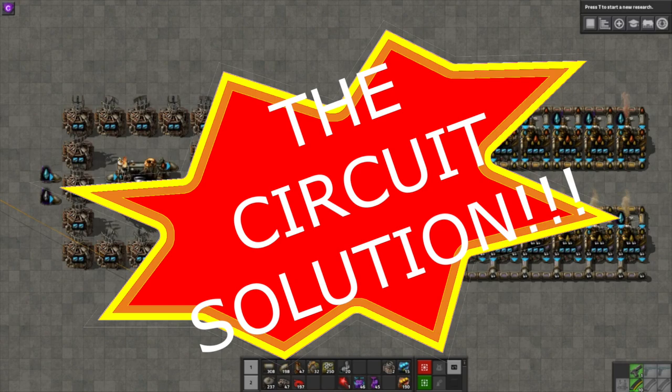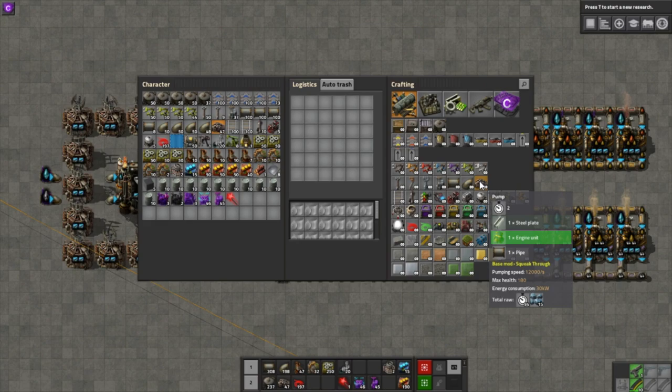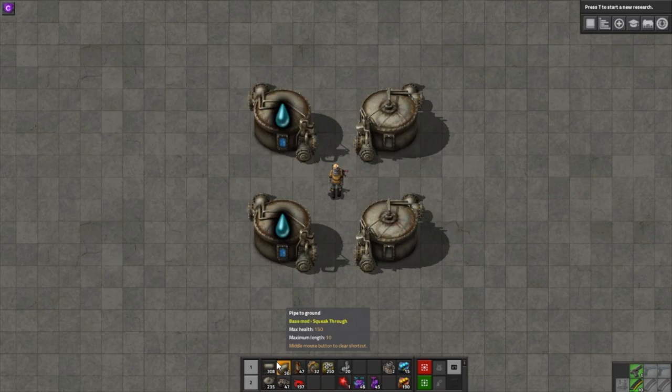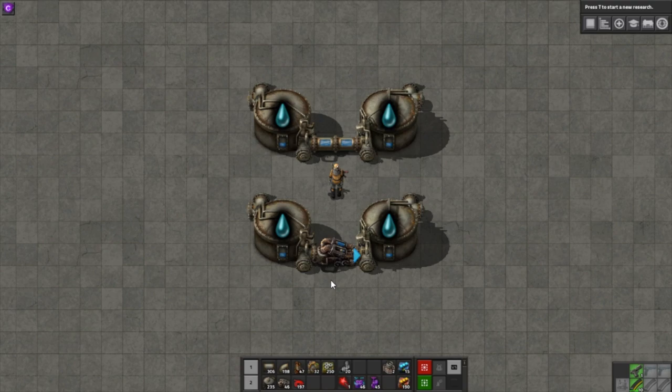An item largely undiscussed so far in this video is the pump. It's unlocked all the way back with Fluid Handling research and takes just one steel, one engine, and one pipe to craft. If you have two storage tanks or pipes near each other and connect them with pipes, the fluid flows to roughly balance the level in each. If instead you connect them with a pump, it will actively move all fluid from behind it to in front of it as quickly as it can, as long as it's connected to power. The pump also acts like a valve, only allowing fluid to flow in one direction.